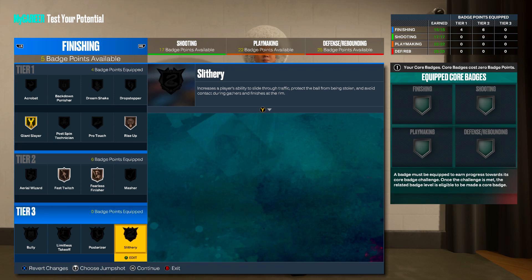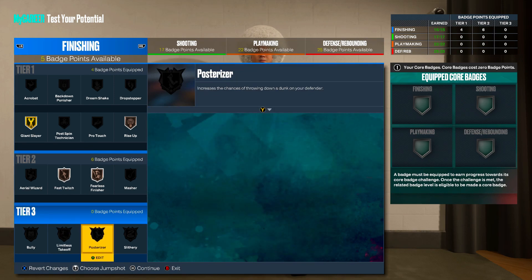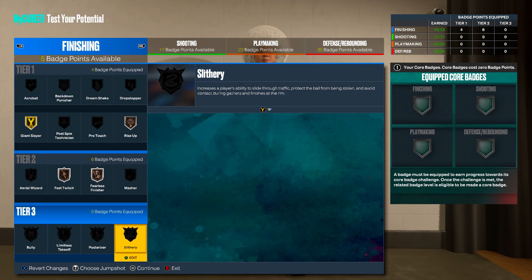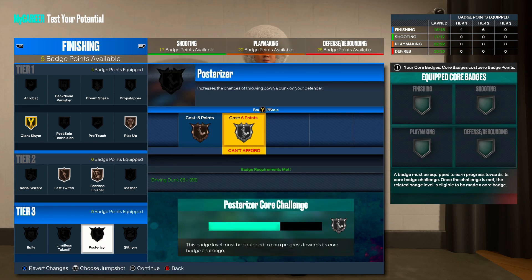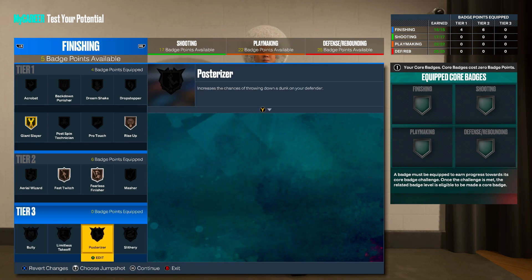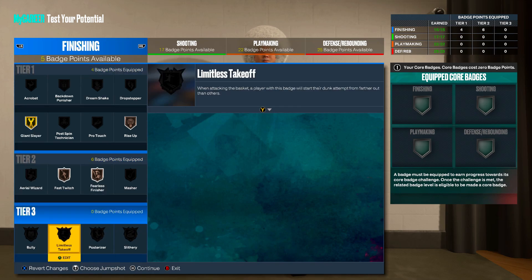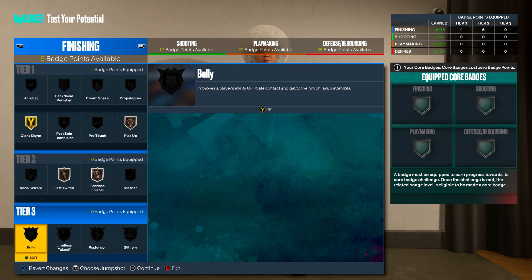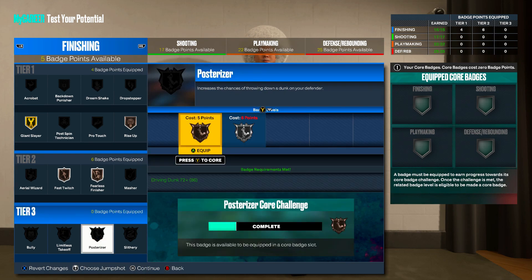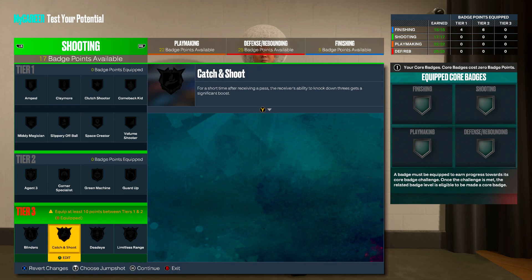If you put all four extra badge points into finishing you'd be at nine, then core Limitless Takeoff, then buy Slithery — leaving three extra badge points, which is two shy of getting Bully or Posterizer on Bronze. So hit Level 39 in Season 2 for extra badge points, then put them into finishing. I'd probably go Posterizer and Bully both on Silver, with Limitless Takeoff on Gold.